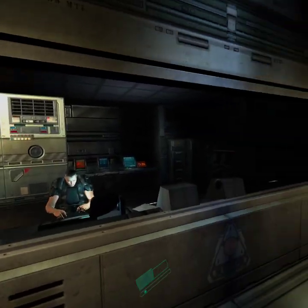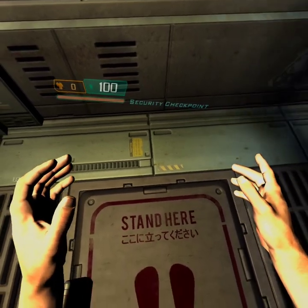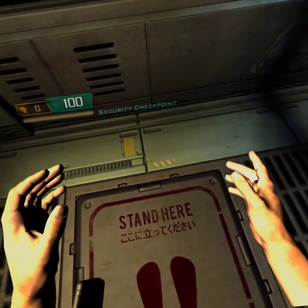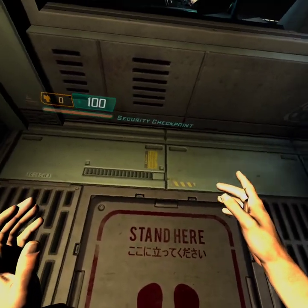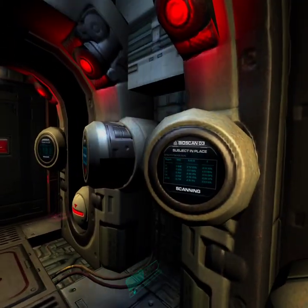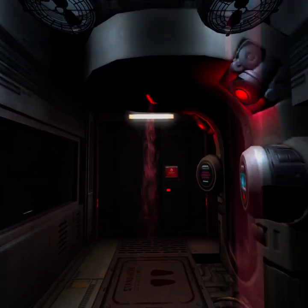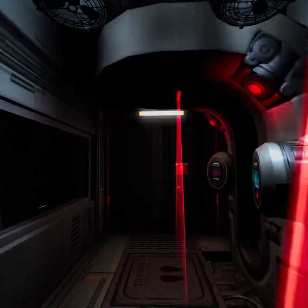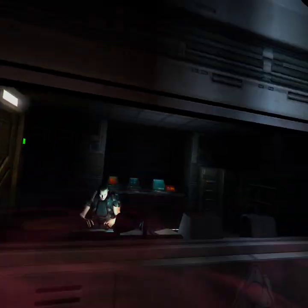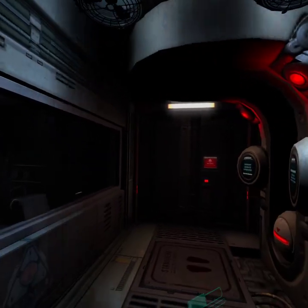I'm going to need you to step on one of those red squares on the floor for a bioscan. This will only take a second. Okay, let me get this started. You're going to need to hold still — moving around only makes the test take longer. All right, bioscan looks good. You're cleared for entry.